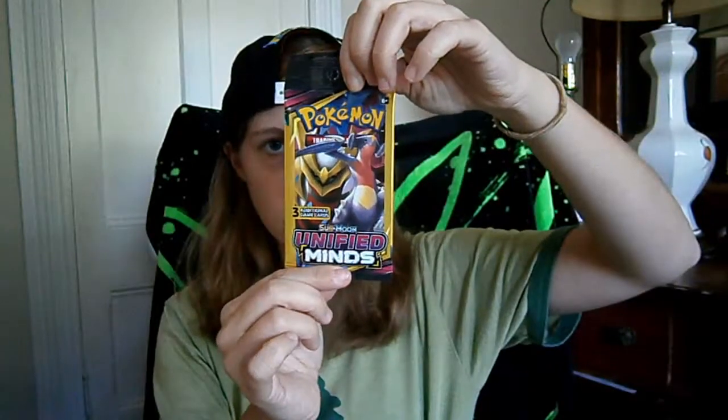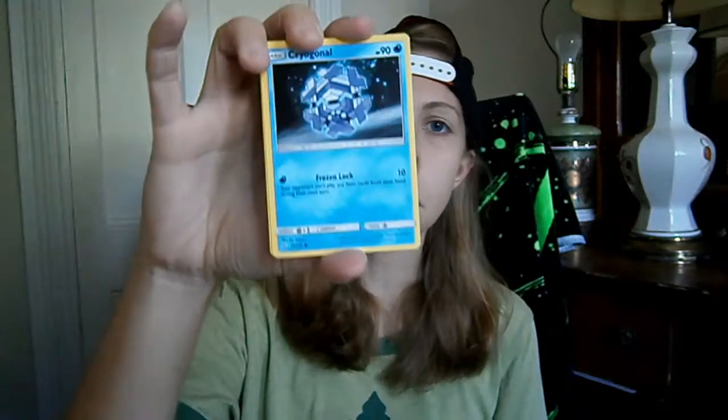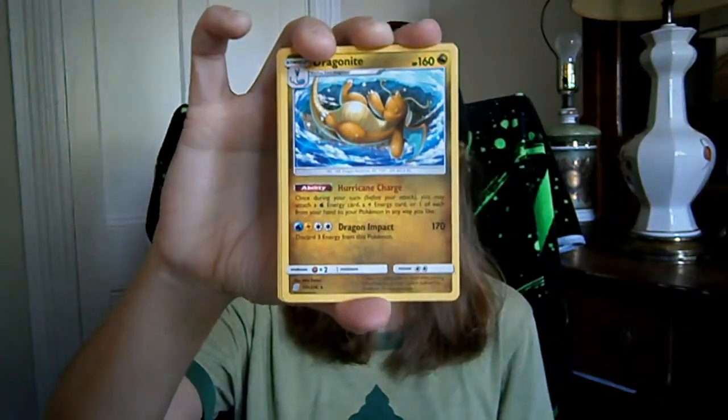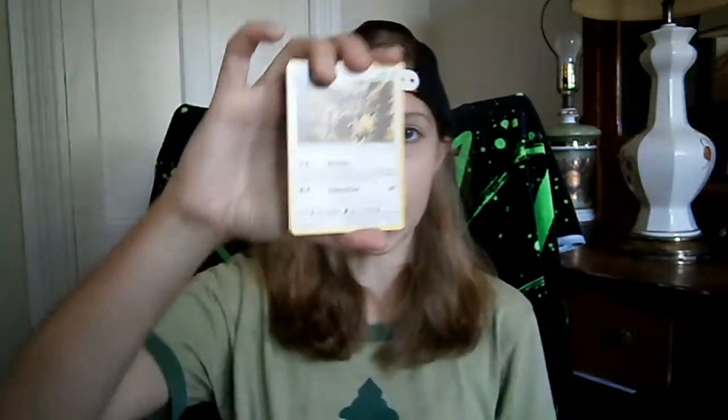Alright, last pack — can we get last pack magic? Well, based on how this has gone so far, I doubt it, but I guess we'll see. Maybe the other 10 packs I have have some pulls in them — we'll find out eventually when I open them on the channel. We got a Kyurem that looks happy, mischievous, or sad — tell me how that Kyurem looks. Non-Holographic Rare Dragonite, but it's a very cute card — I like that artwork on Dragonite. And a Noctowl.